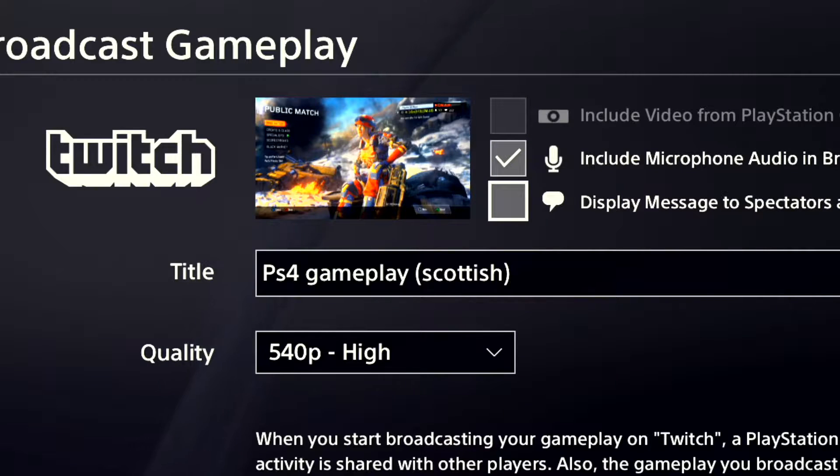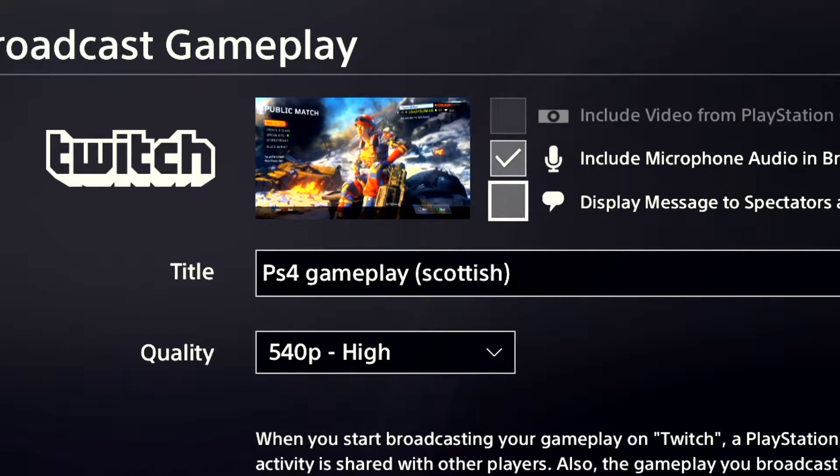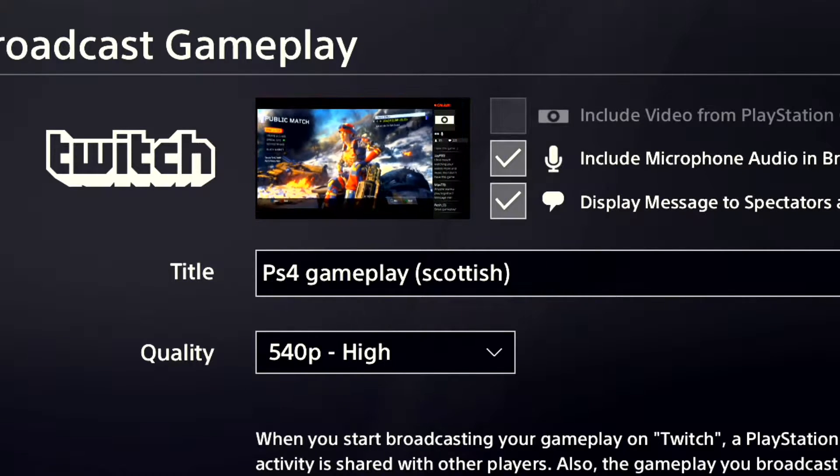So what I'm going to do is enable this. You can see where the gameplay is shown, and that will display it. When you do this you'll have your chat visible so you know what people are saying. But if you don't want that,